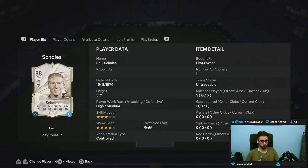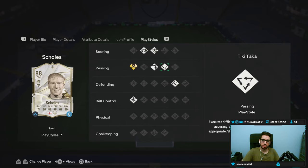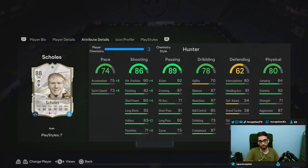The first card we have here is Paul Scholes. He's 5'7", high medium work rates, 3-star skill moves with a 4-star weak foot — so definitely a card you want to keep on the right-hand side as much as possible. Play styles: this card has chip shot, power shot, tiki-taka, long ball pass, incisive pass, slide tackle, as well as the technical one. A couple of interesting ones to work with.